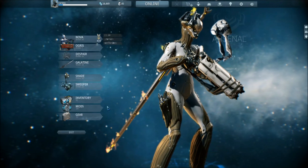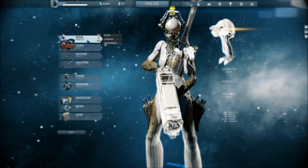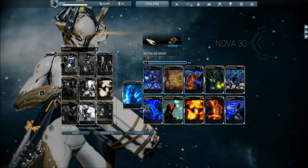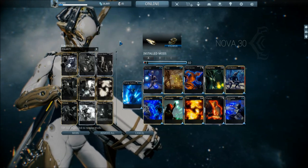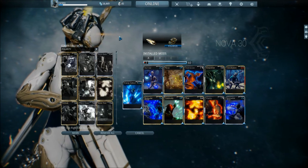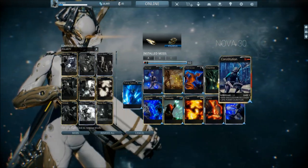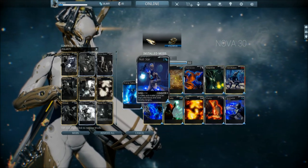Nova is really special because she has some nice utility. I took away her portal ability — she has an ability that allows her to create a portal that can teleport her a lot of distance, which is helpful for moving around, but I don't really use it that much. So I replaced it with Constitution, which gave me more duration. More duration results in more Null Stars. Null Star is basically an ability that gives Nova little orbs orbiting around her, and they attack enemies doing quite reasonable damage — not much in high-level missions, but they stun, so it's still nice.